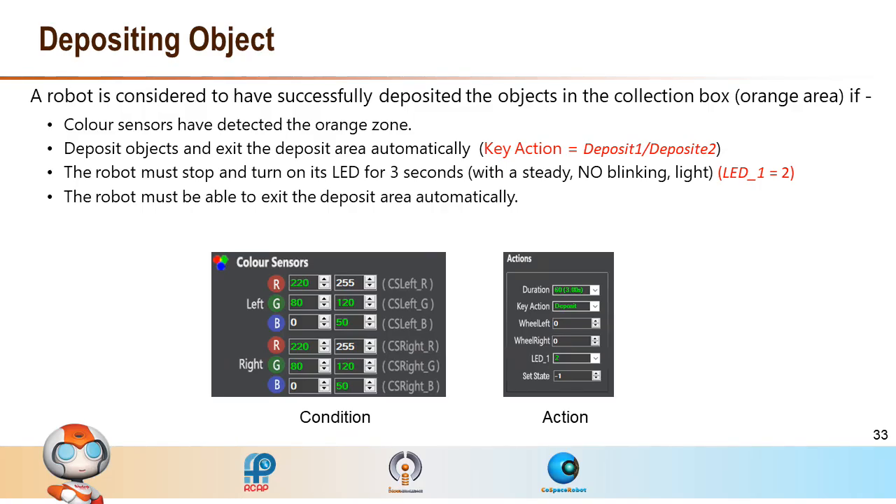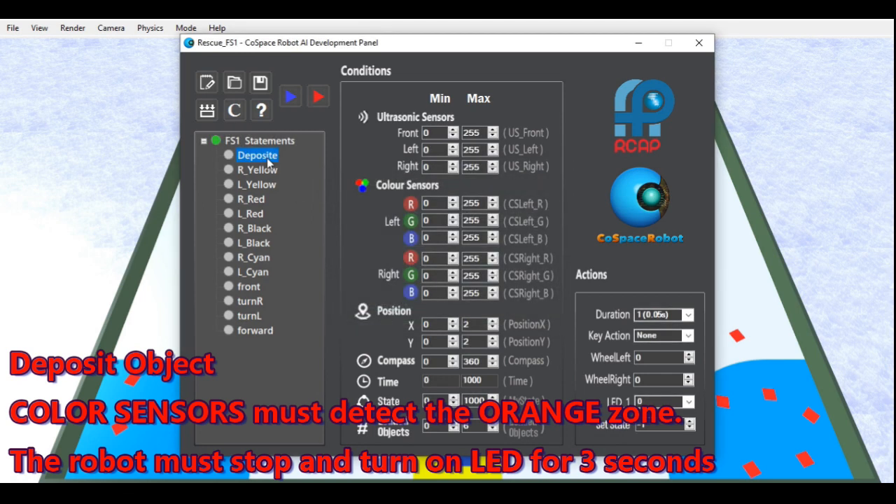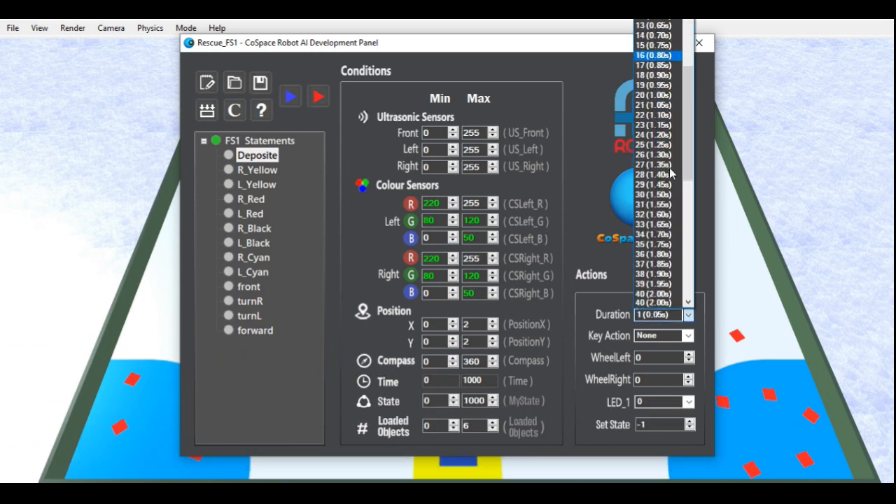The maximum number of objects the robot can carry at any one time is 6. So we can only pick up more objects after we deposit them into the orange collection box. Use both RGB sensors to detect the collection box. Stop for 3 seconds with LED on. Deposit 1 means moving backward after depositing. Deposit 2 means moving forward after depositing. We will set a range to include these values as conditions and set actions accordingly.